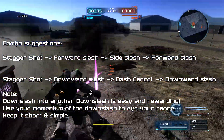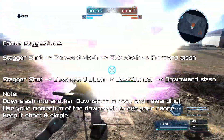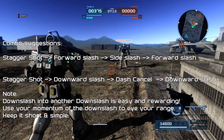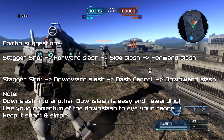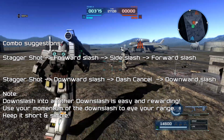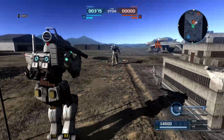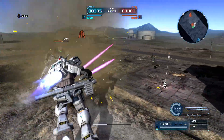The best way: Bazooka, switch, down swipe, dash cancel, and prepare to down swipe again. You do a nice amount of damage if you get those double down swipes. But if your enemies' allies see that, they will probably counter you, so be very careful.